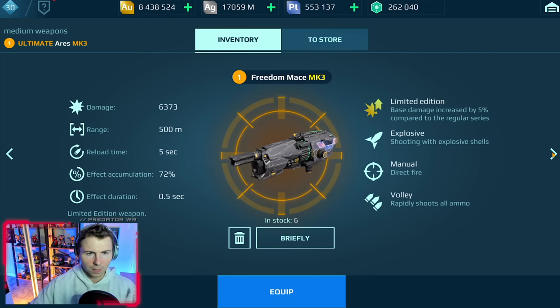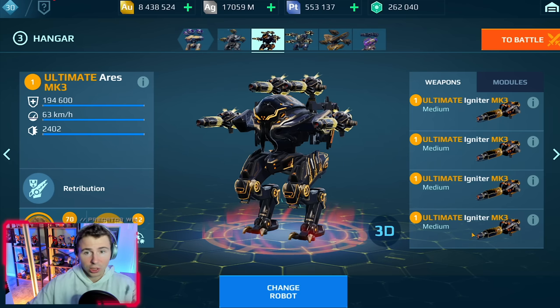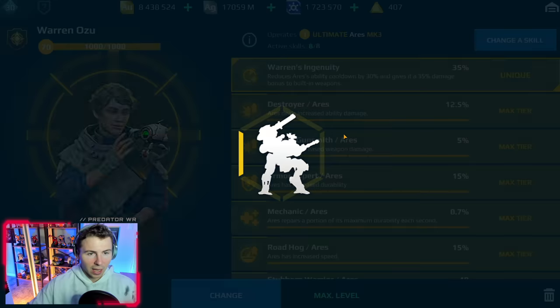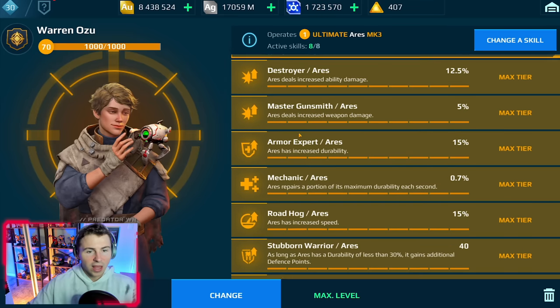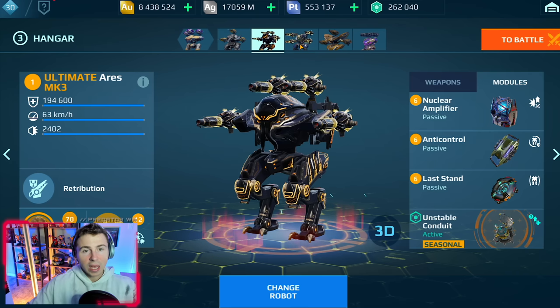Just to give you guys a reference: 1850 damage on the ultimate igniter. Freedom igniters have 1100, so that is way more damage — I don't know the exact percentage off the top of my head but it's a lot. New camp, last stand, anti-control, and we have the legendary pilot Warren Ozu with the ultimate Aries.